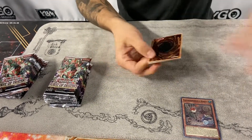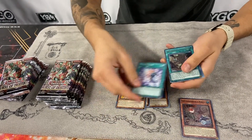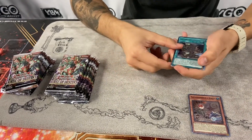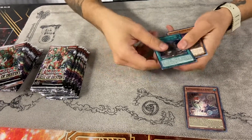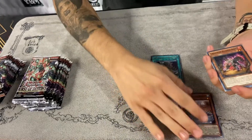Again we're looking for Destiny Hero Phoenix Enforcer and Lord of the Heavenly Sky. We got another Flundereeze card — Flundereeze and the Magnificent Map. I think that's one of their big searchers if I'm not mistaken.